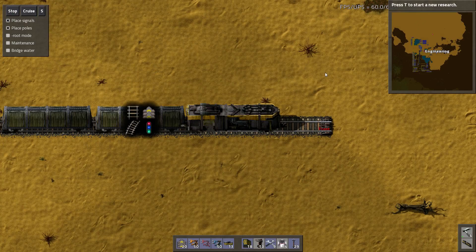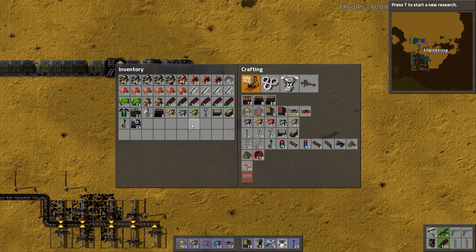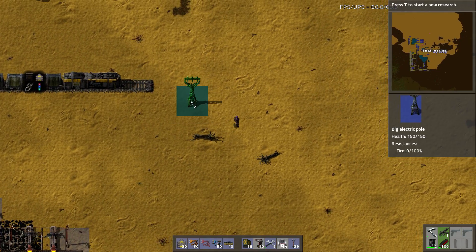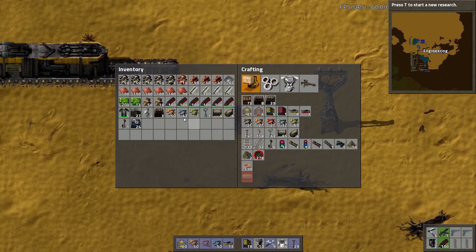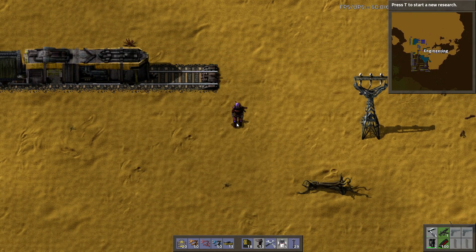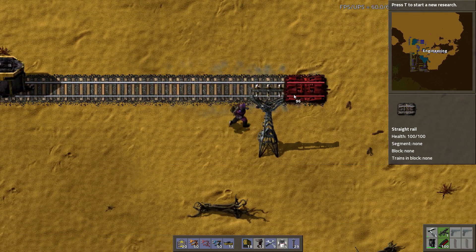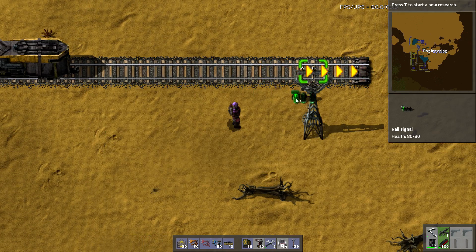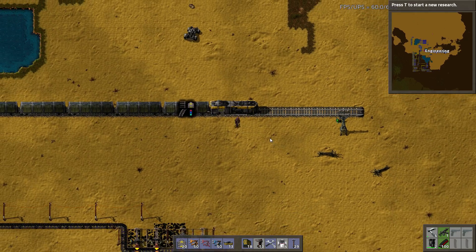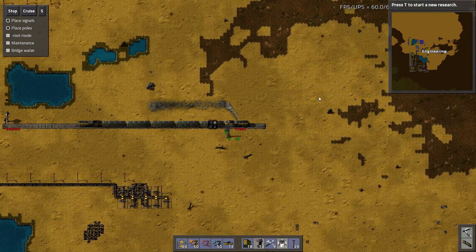Alright, start your engines — actually stop your engines, because I need to get this set up. This is going to go here, and I need to extend the track a little bit. I shouldn't be crafting track, I need to just grab a stack of it. This is just so the signals get lined up properly. Let me just make one signal — that's all I need for now. And the signals go there. So that's our starting spot. Start your engines and let's roll.